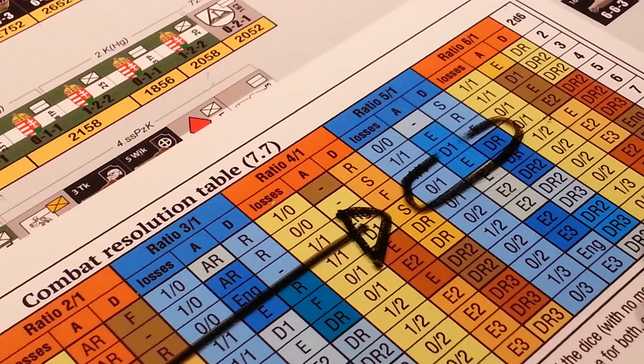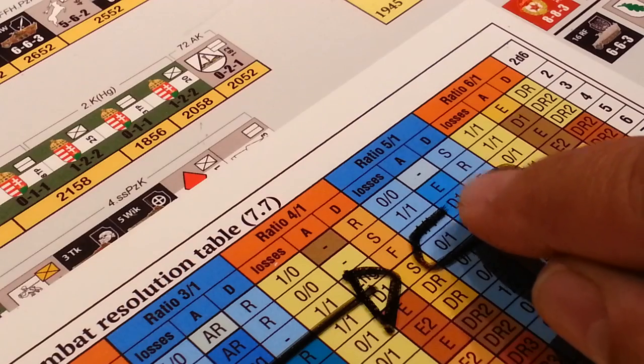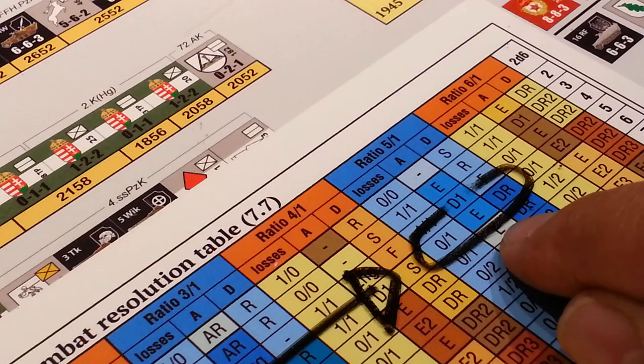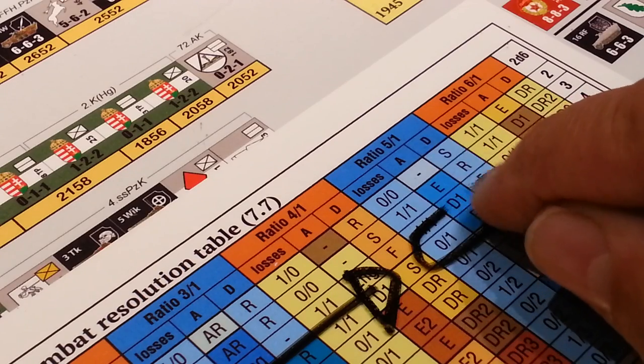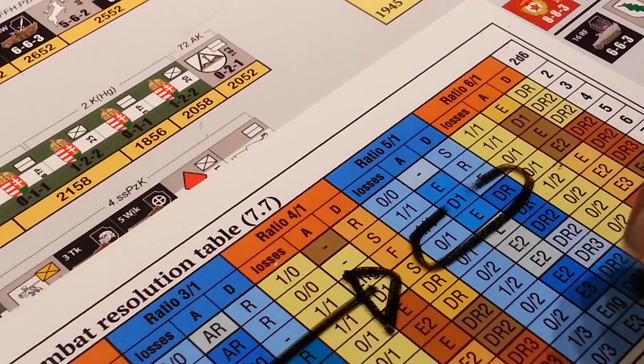Let's say, for example, I didn't. But there's another interesting result that's going to happen here as well. This D1 or this additional E — I can choose, because I have elite units, which one of these results that's the same colour I wish to apply.